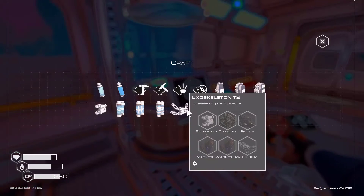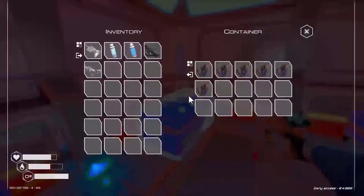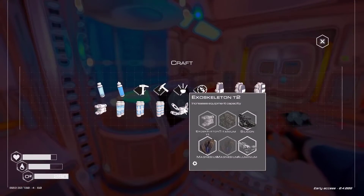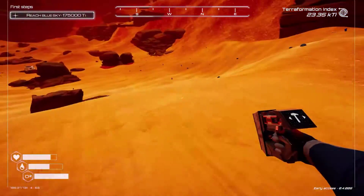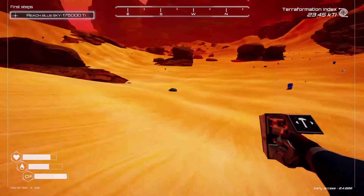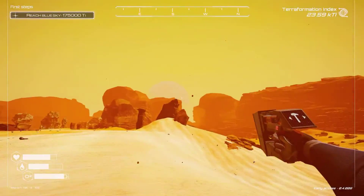Let's see what it takes to make the exoskeleton: two magnesium, titanium, silicon. My memory stinks — I just can't remember. Titanium, another magnesium. And then we're going to have to go outside and get a titanium because we don't have any more. And because all of our numbers are similar — pressure, heat, and oxygen — our planet's going to go through some changes.